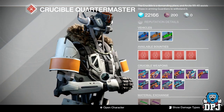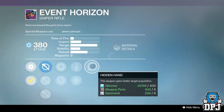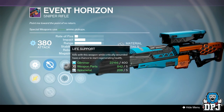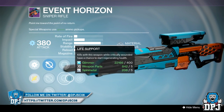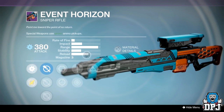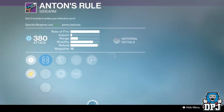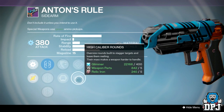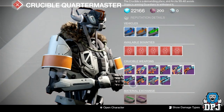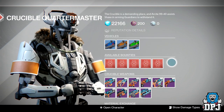The great weapon here is the Event Horizon. On it we've got Hidden Hand, Quick Draw or Snapshot, Army of One or Life Support, and Short Gaze sight. It's high impact, so definitely worth picking up if you need a decent sniper rifle. The sidearm isn't too bad either — we've got Outlaw, High Caliber Rounds, and Hot Swap — but that's if you're into sidearms. Other than that, nothing else that great here, so I'm going to skip to Vanguard.